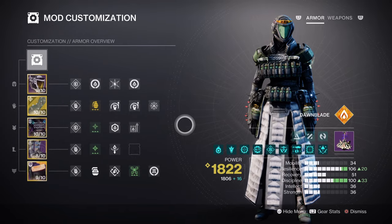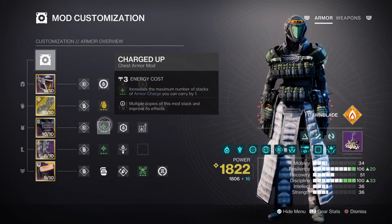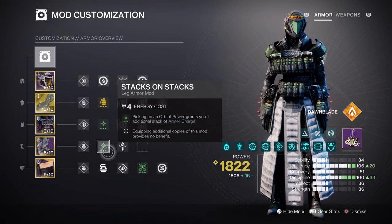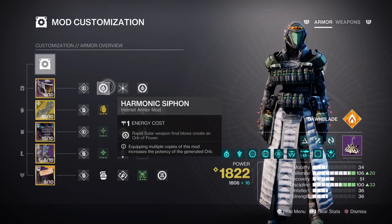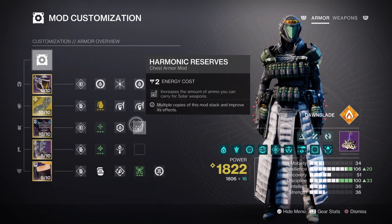This next section covers the additional mods applied. Charge Up will grant us an extra armor charge, while Stacks on Stacks will allow our charges to go from 1 to 2. Having Harmonic Siphon with Reaper and Powerful Attraction will allow us to create Orbs of Power as we play and make them easier to collect. Lastly, Ashes to Assets will expand our super energy recovery rate much faster, while Reserves and Scavenger mods will help with gathering heavy ammo.